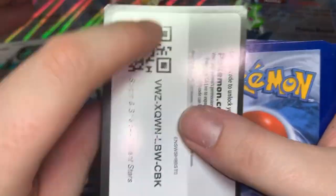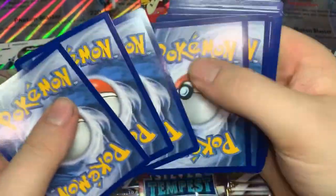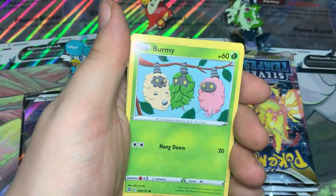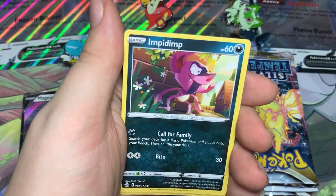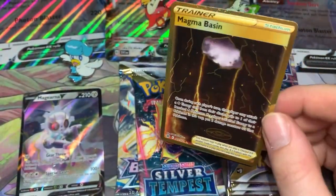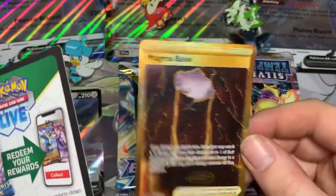Brilliant Stars — can we get anything cool out of you? I probably already used this up. Psychic Energy, Cheren's Care, another Double Turbo Energy, Torchic, Burmy, Riolu, Magmar, Empoleon, Axew, Reverse Camerupt, and — a Gold Magma Basin! So what the heck were those two packs from the Quaxley box giving me the black borders and nothing? I pull the black borders out of this one and it gives me a Gold Rare Magma Basin. Well, alright then — Fuecoco box is in the lead.